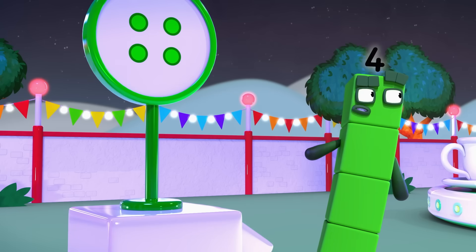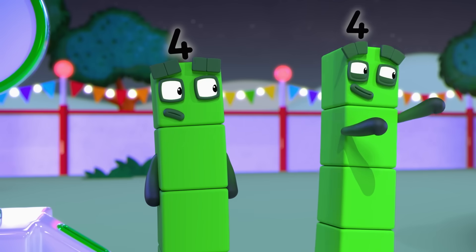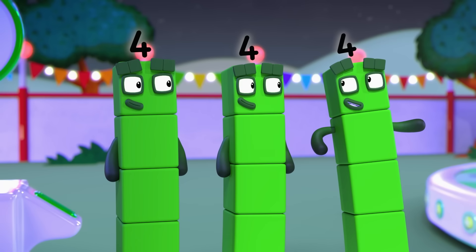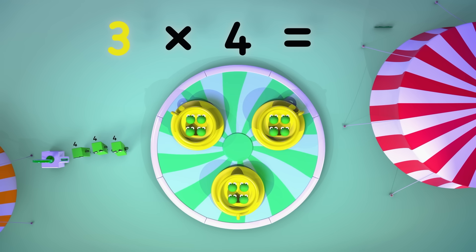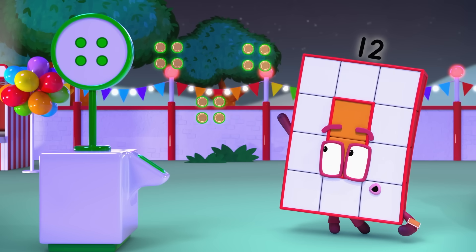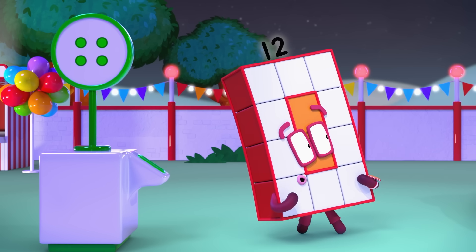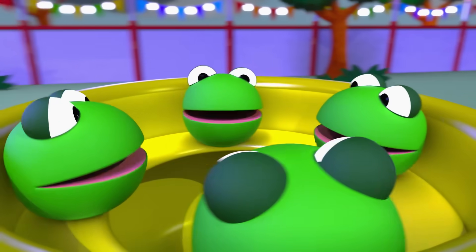Now, how many ride tokens do you need? Look at it this way. How many cups are there? One, two, three. Three cups. And how many riders in each cup? Four. So that's three lots of four. Three times four equals twelve. Three lots of four is twelve tokens. And off you go. Watch us spin three lots of four — twelve number blobs and not one more.